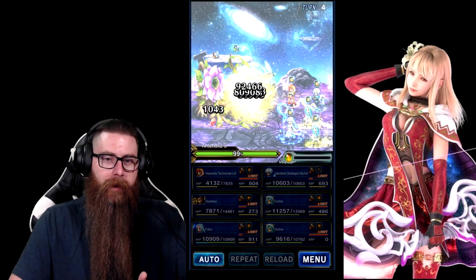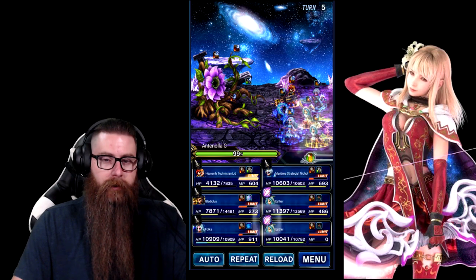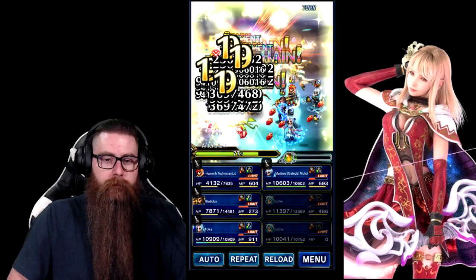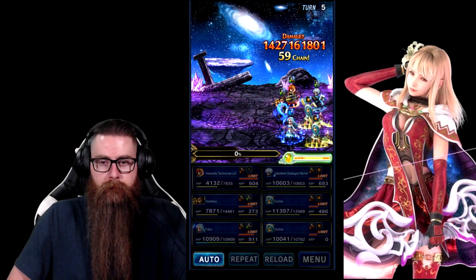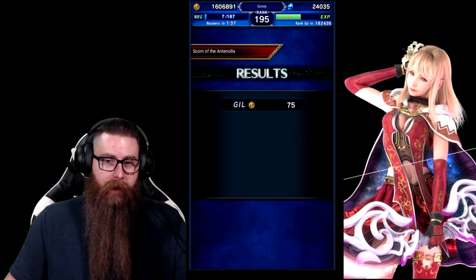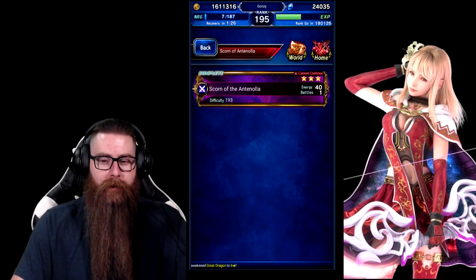We've got both our imperils out on parts A and C. Esther has an attack buff and her LB gauge is full. It's turn five — we can now do physical damage to the boss, so we are good to go. We've done our dark and wind damage a whole bunch with Lid. Esthers are both equipped with fire, so that's going to get that out of the way. We don't have to dispel anything. Chain on the boss and he should be gone — easy peasy. I didn't gear the friend Esther as much as I could have. I wanted to keep it reasonable just in case you're looking through your friends list and you see a non-maxed Esther you could use. I didn't want to go full STMR on it, but for my friend I will set up a really strong Esther so he can definitely knock it out.